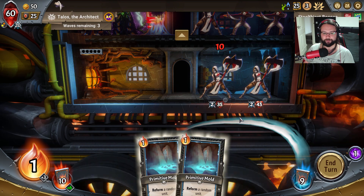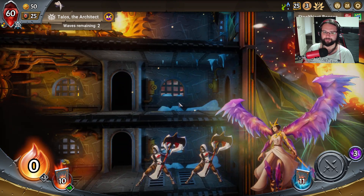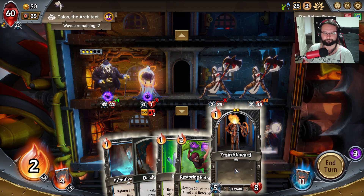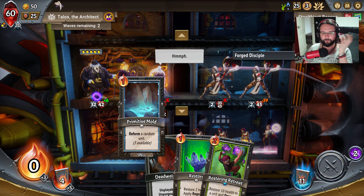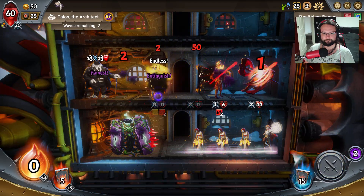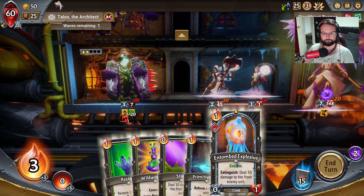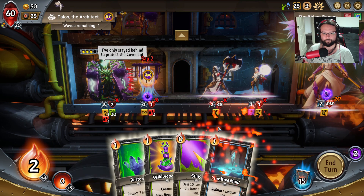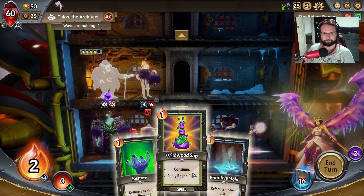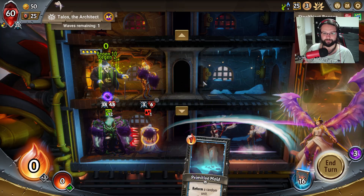I lose that by one HP, damn it. I hope we don't lose on this fight because we've got a really good setup here. I can keep throwing this boy in front. Wait, I'm a fool - the entire reason I did this is for this. You can stop right there. Well in that case because you're gonna burn out anyway or die, I might as well stack the regen on Baron.